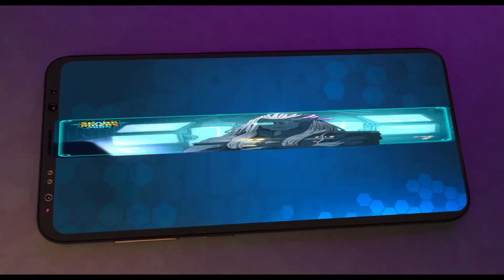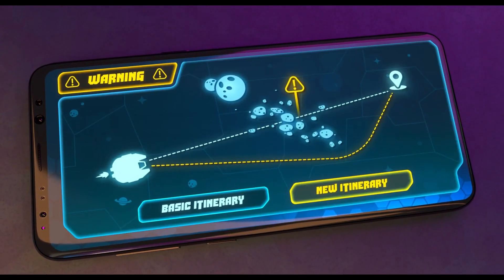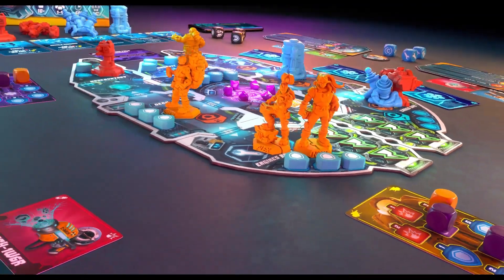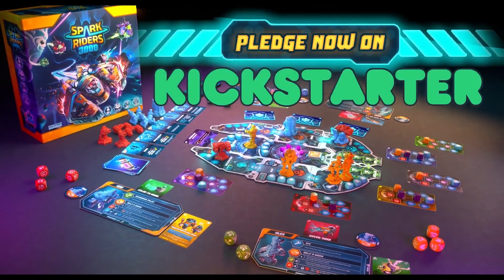During your mission, Iris transmits all messages from the base and the characters you meet along the way. She can suggest alternative routes and side missions to increase your chances of success. Coordination and communication will be your best chance to succeed. Only the best riders will arrive in one piece. So join the crew, now on Kickstarter.